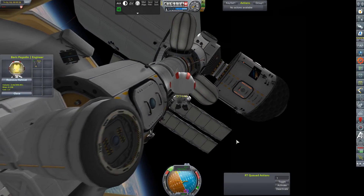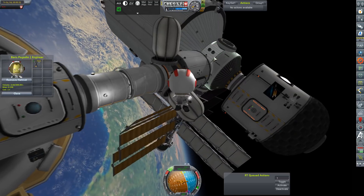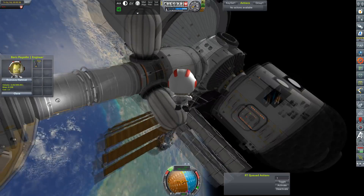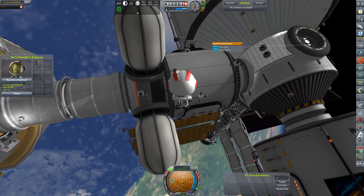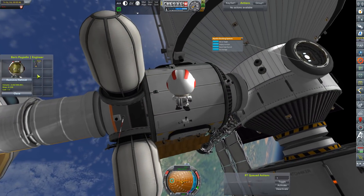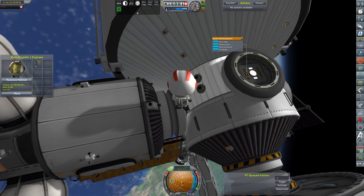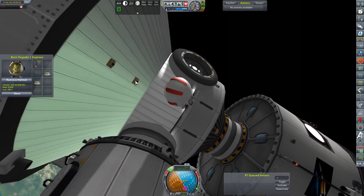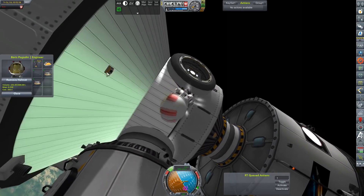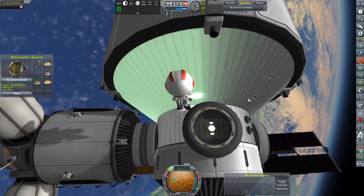Hey everybody, welcome back to Kerbal Space Program RP-Zero. We are rejoining the crew out at Tremonia Station today. The two scientists aboard - one of which is John Oliver, the other I can't remember the name of - have already been moved into the shuttle. They're going to be going home this flight, and we have gotten trusty Boris out of the crew container with his ever-handy power drill. He's going to start by cleaning a few parts off the side of the station.